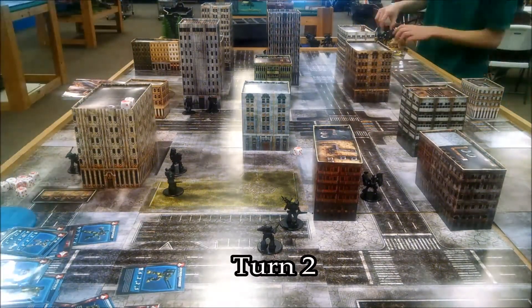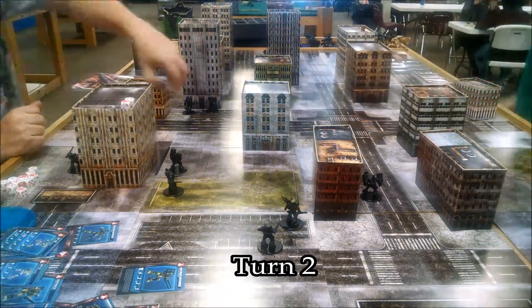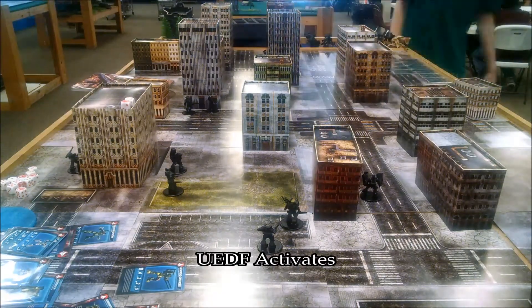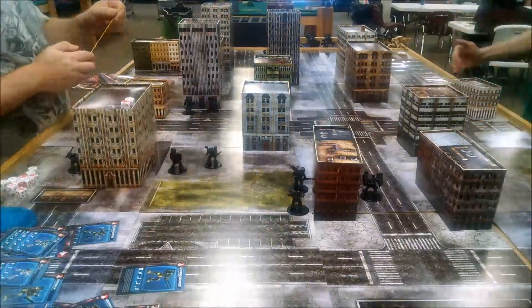At the start of turn two, we both spent command points to bring on a squadron. He was going to bring on his artillery pods, and I was going to bring on my Valkyries. He also spent a command point to bring on those battle pods I had killed in the last turn. Go Necromancer, go!